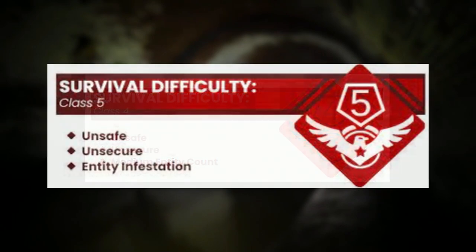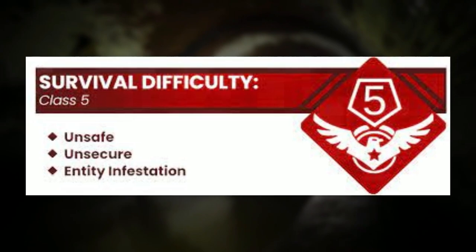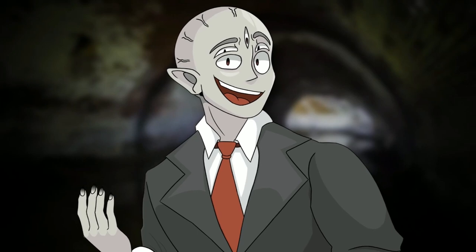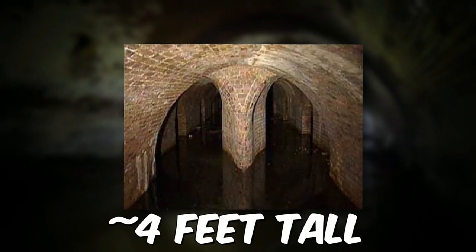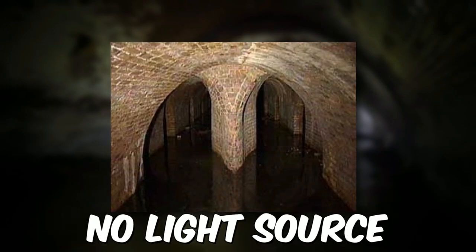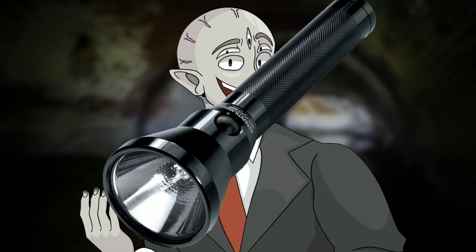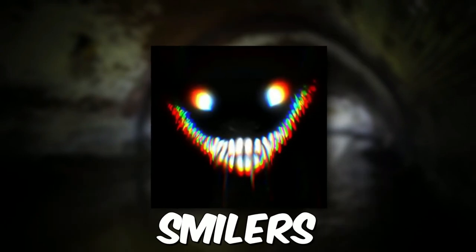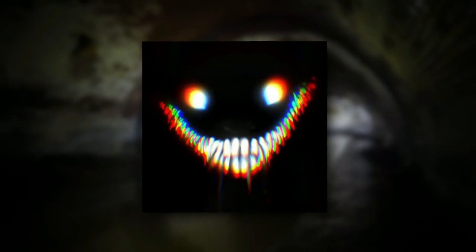Starting off, I'm doing level 34, which is classified as a class 5 difficulty and is very dangerous. I mean, it's an entity-filled sewer system with water — how could it not be dangerous? The level itself is a claustrophobically small tunnel that's only around four feet tall, so you're gonna have to crouch if you walk through it. There's no light source on the level itself, so if you want to come here, you're gonna want to bring a flashlight. The main entity you're gonna have to worry about is Smilers, since they like to hide in dark habitats, and this level is the very definition of a dark habitat.